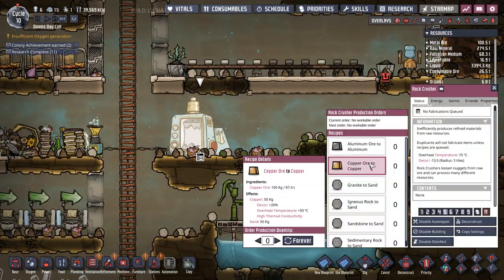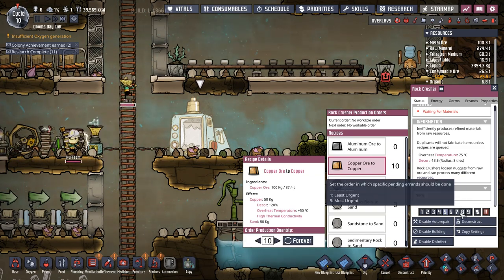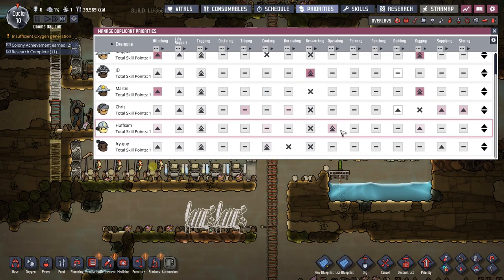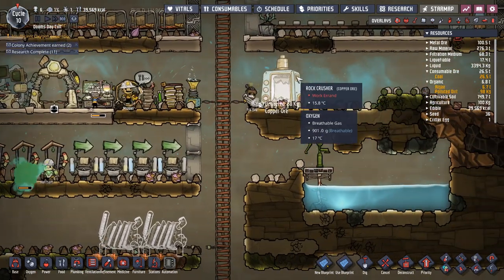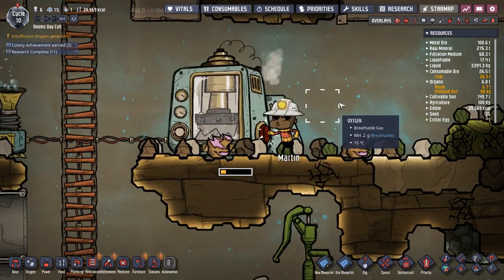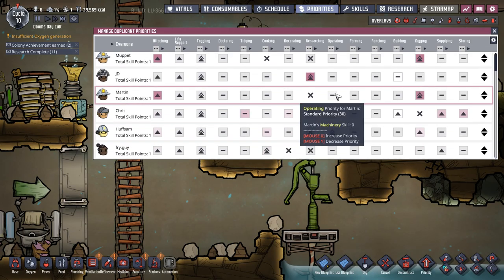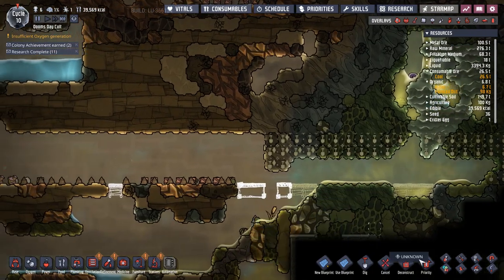Rock crusher's done. We're going to want copper — I'm gonna want 10 pieces, set that to a nice high priority. I do have somebody — priority is operate. Huff is set to high priority for operate so he should hopefully come start operating this machine. But Martin's decided to take over instead. What's your priority, Martin? You should not be operating, you should be digging — why are you not digging? Because these are not building.